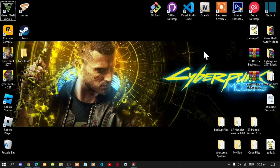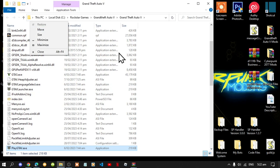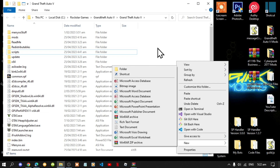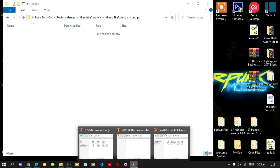Go to your Grand Theft Auto V game, hover over it, right click, and open file location. Next, go to your scripts folder. If you do not have a scripts folder, simply right click, go to New, create a new folder, and name that folder 'scripts'. Make sure that you spell scripts correctly and that it is all lowercase. Then open up your scripts folder and now let's begin.